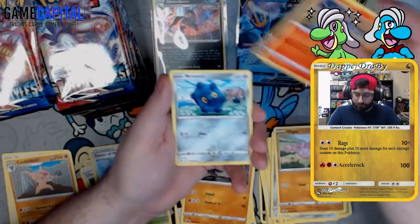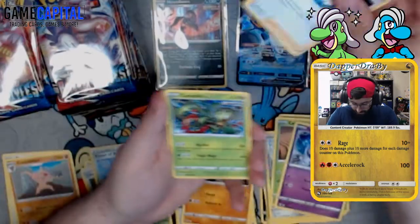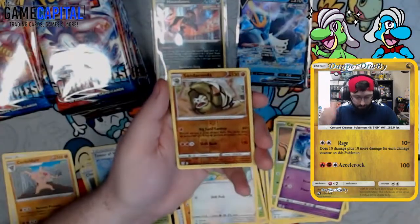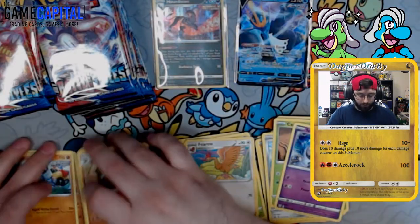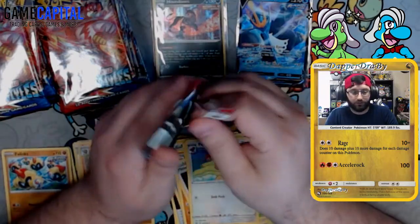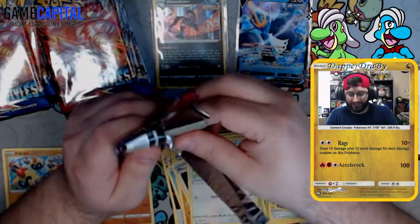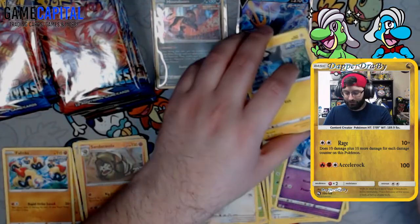Pack four: Gligar, Salandit, Bronzor, Cacnea, Spoink, Phoebe, Carnivine, Ferroseed, Sandaconda — I want to build a Sandaconda deck, maybe I'll pull enough today — and a Falinks. You thought Empoleon V was a Decidueye counter, but it just isn't. It'd be nice if there was a Decidueye counter.